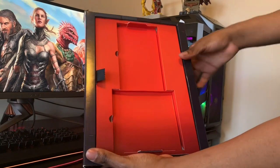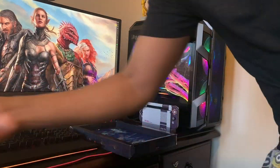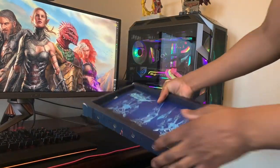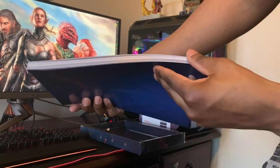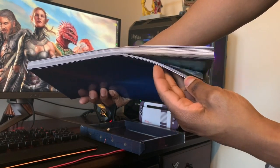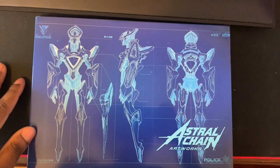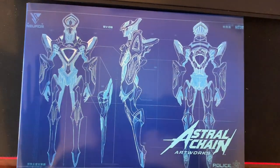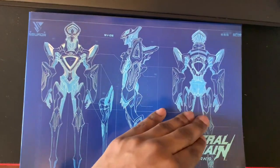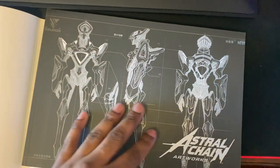Of course I've got to open this up — inside should be the book. Opening this up slowly we get greeted by the book itself. Let me take this out really slowly and — wow, look how thick this book is, so much artwork! We have the beautiful artworks for Astral Chain. Look how awesome the detail is on the front cover — one of your legions looks really awesome. The front cover features light blue imagery and the back has the same glossy cover. Absolutely epic.